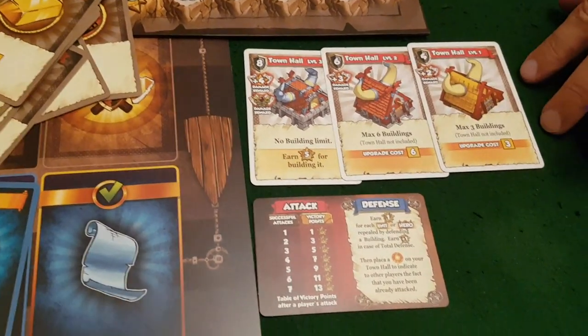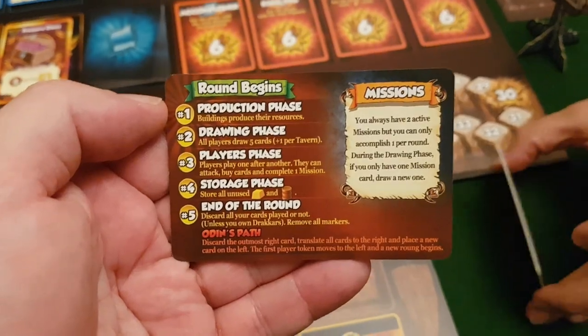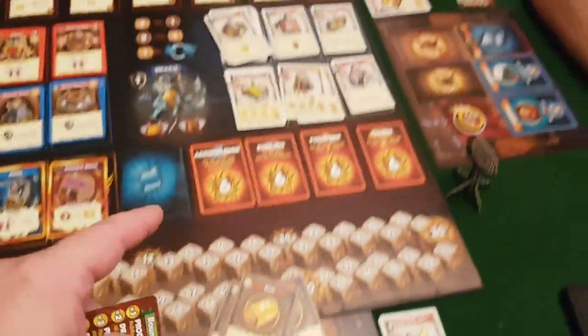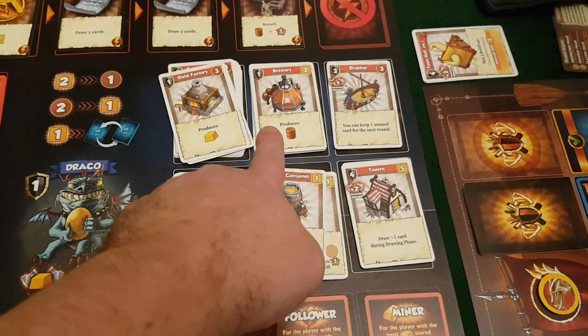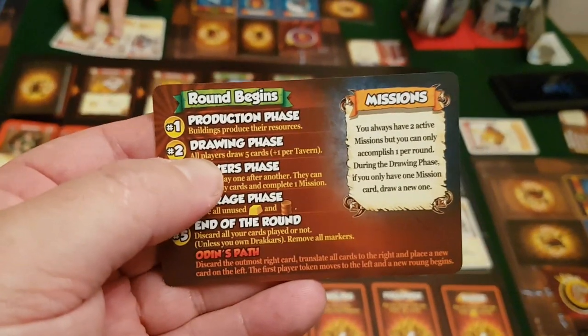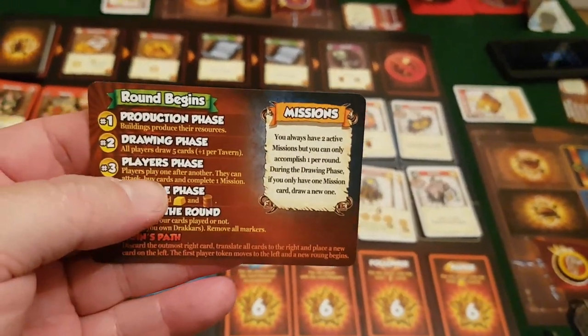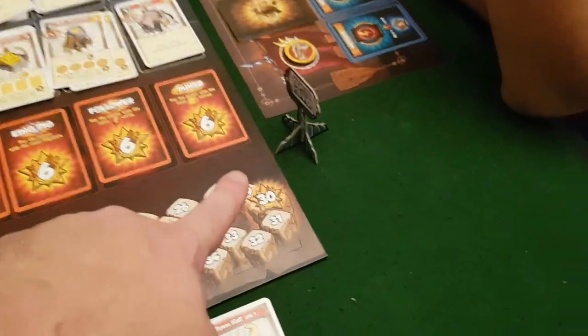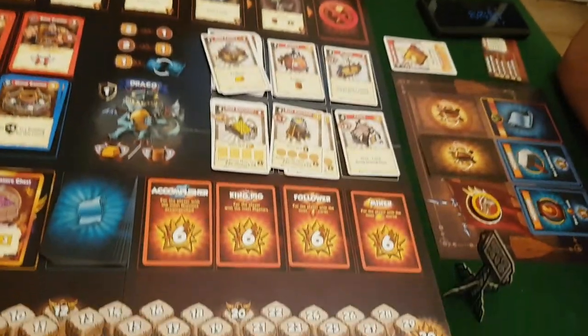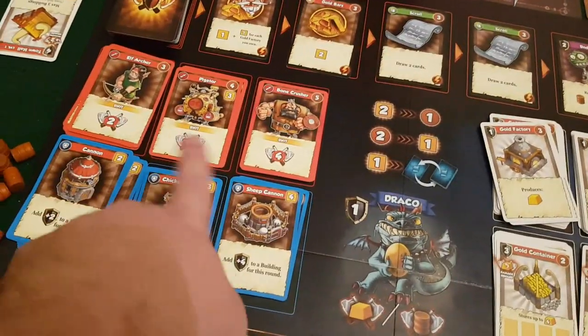Town Hall has an ability — max of three buildings, Town Hall not included — and you can upgrade it for the cost of three gold. There are three levels, giving you more points each time. At the beginning of your turn there's a production phase where buildings like the gold factory and brewery generate resources. Then a drawing phase where everyone draws five cards, and then the players phase starting with whoever has the first player marker.